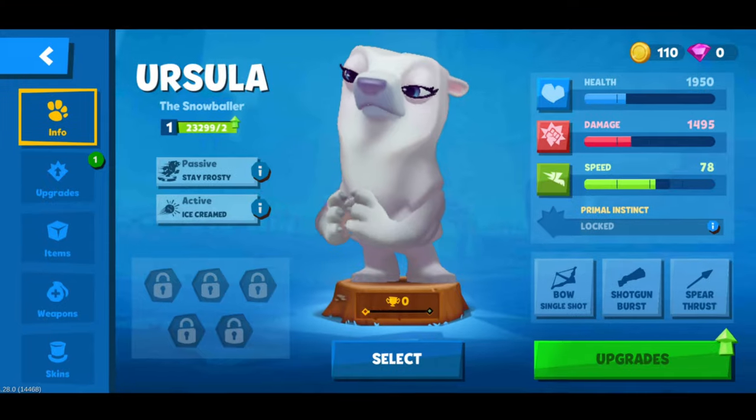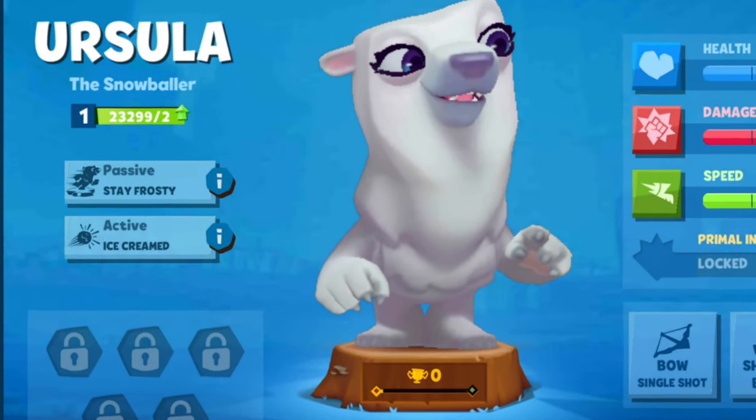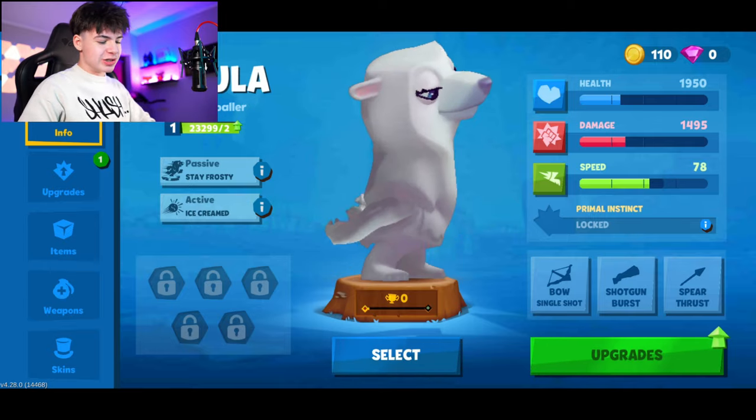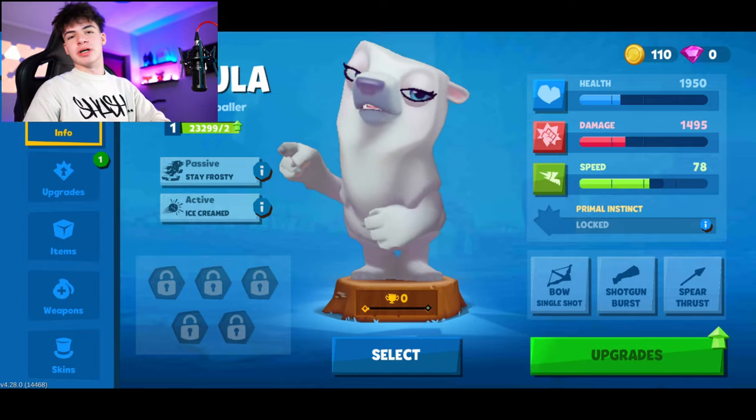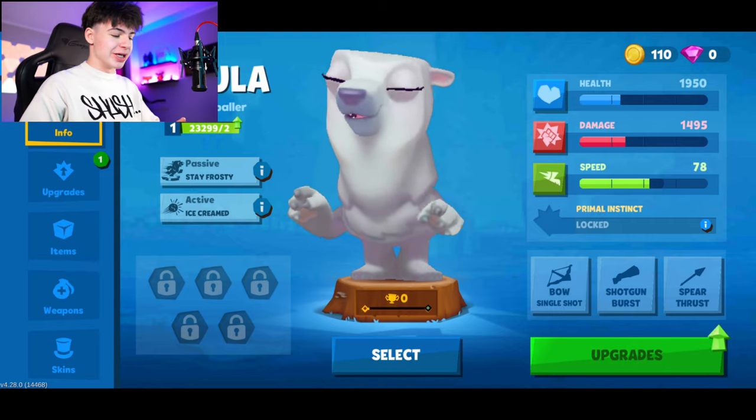Everyone, the newest character in Zuba is now here and her name is Ursula the polar bear. Check her out over here — these are the animations and she's the snowballer of the zoo. Now we're going to take a look at her abilities, the health, damage, speed, what weapons she uses, all of it. So let's begin here.